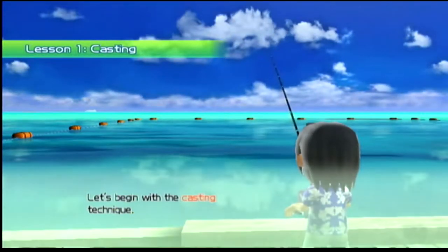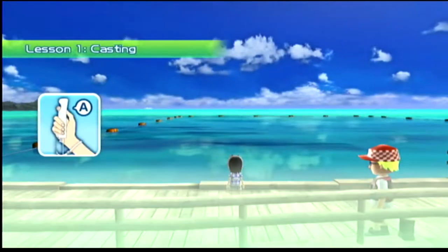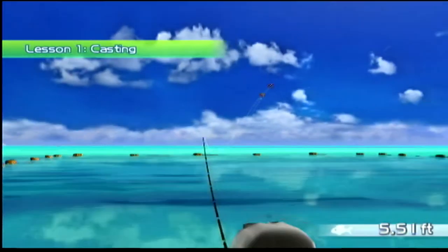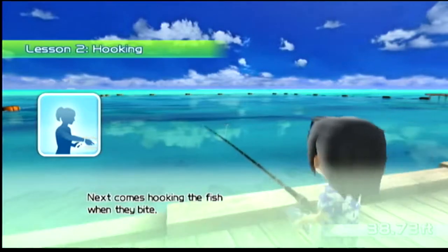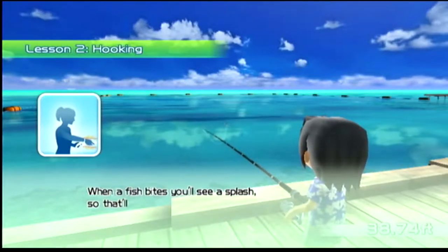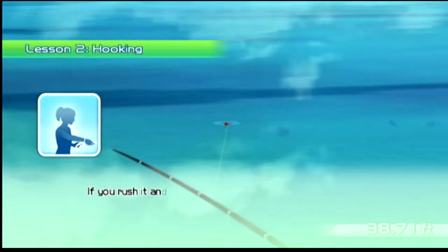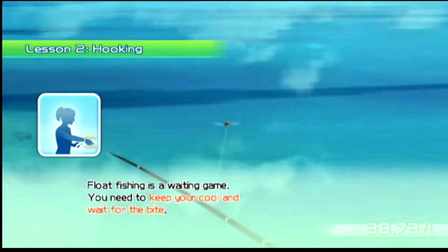Casting — get near the water. We already know all this. Let's begin with the casting technique. When a fish bites, you'll see a splash, so that would be your cue to swing the remote up. Tilt the control stick forward and you'll zoom in on the float. If you rush it and try to hook it too early, you'll probably lose the fish, so be careful. Float fishing is one way to play the game.